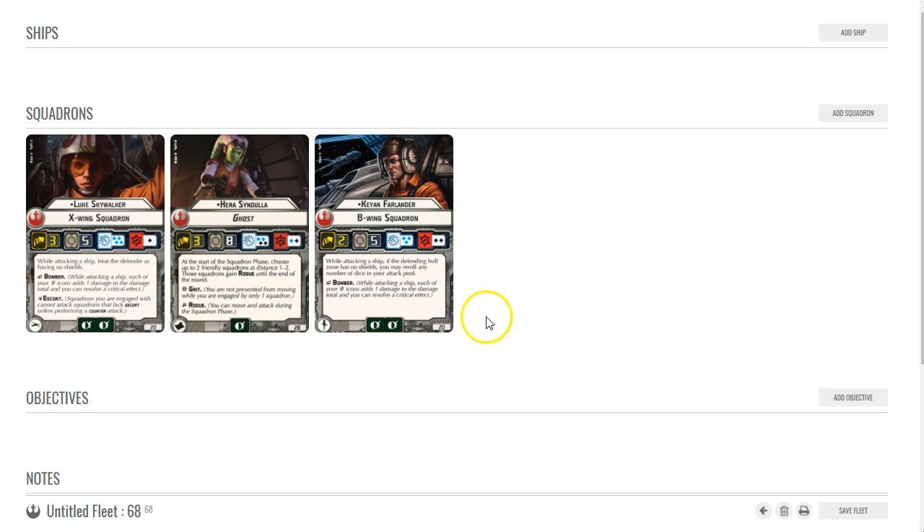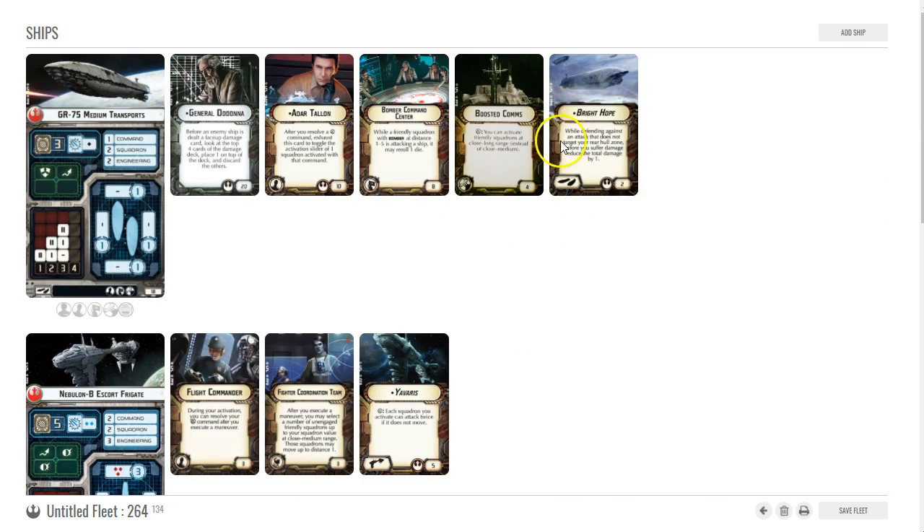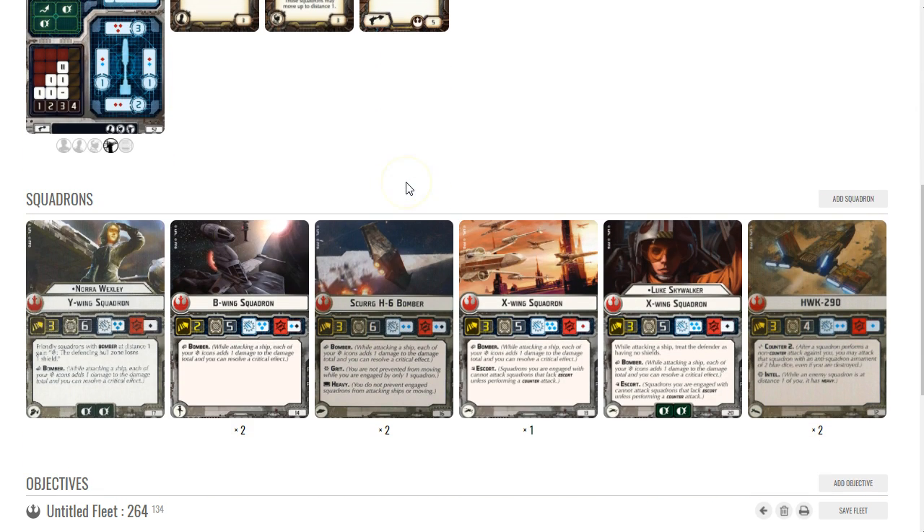The main two types of builds I typically run when going with bombers almost always include Yervaris or Adar Talon, or both. I almost always run Dodonna, and Bomber Command Center is usually required — though sometimes I'll forego it.